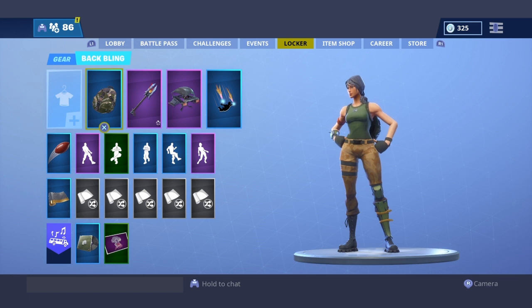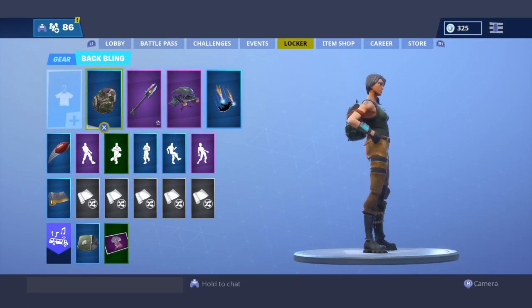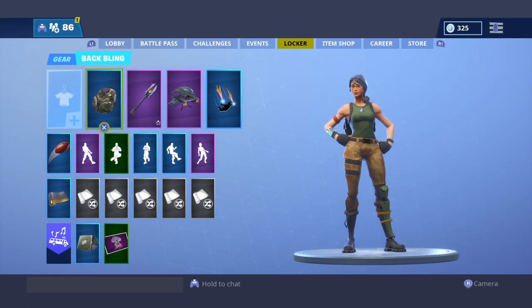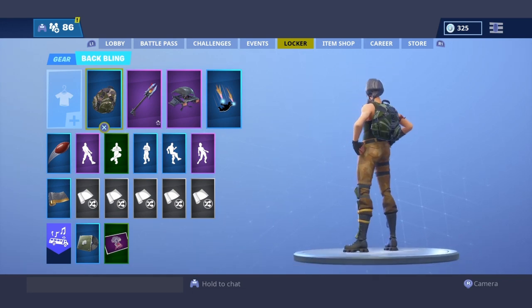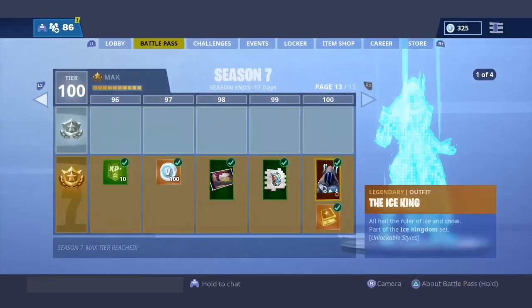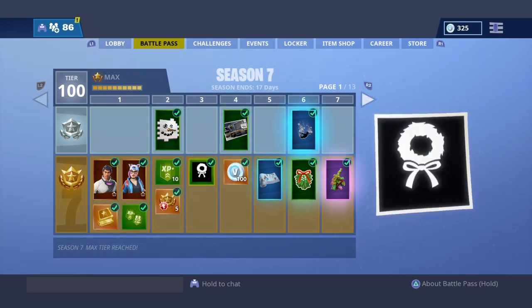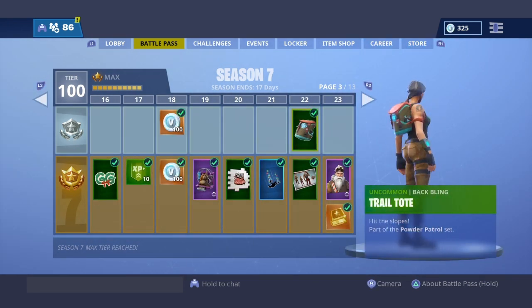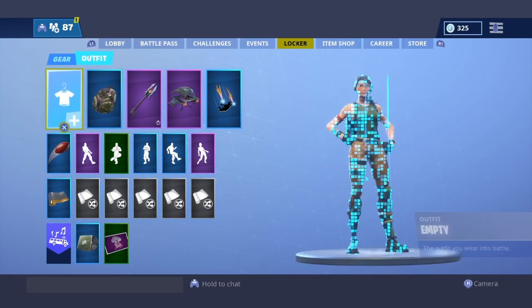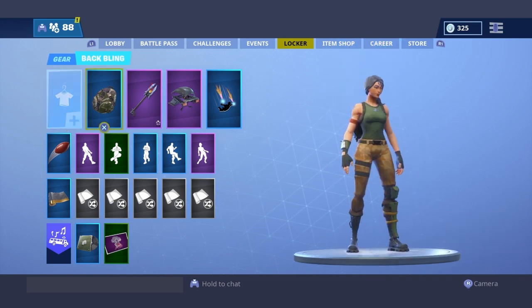On to the number two spot - it is the default skin with the Standard Issue back bling. This just looks good because if you can't afford skins, this was in the free pass on the game. If you can't afford it, here's a bonus: in the battle pass free pass there is a back bling which you only need to get to tier 22. If you can't pay in Fortnite, just get the back bling from the free pass and you'll be good - everyone will think you're bad and then you'll just kill them.